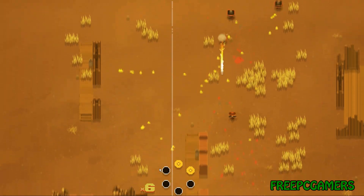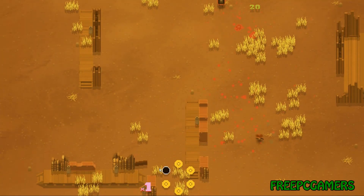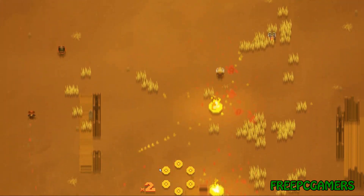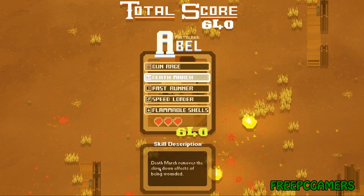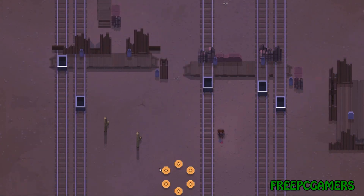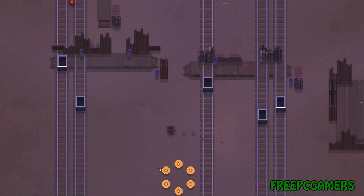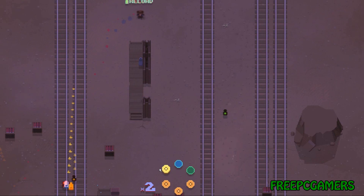I'm doing pretty terribly with Abel — missed a few shots, just embarrassing myself. Abel, why are you doing this to me? Come on, you can pull it off. All right, catching up again — let's see if I can finish this level without dying. And yes I did! Pretty happy about that. We got flammable shells — I don't know if they're effective but they look really cool. I'm gonna end this pretty soon before I embarrass myself anymore, and show you guys how Zeke plays.